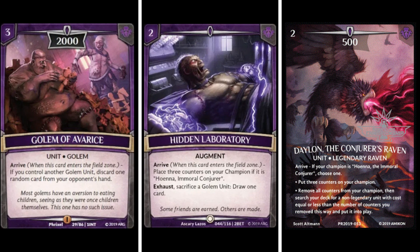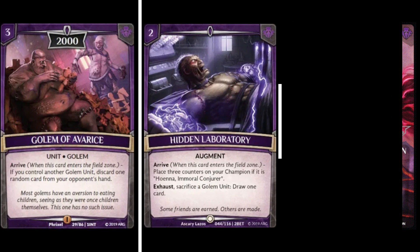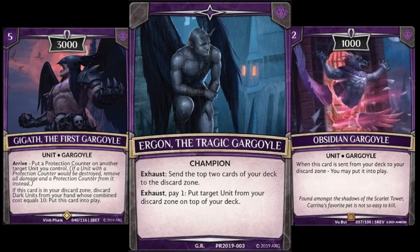Hoena decks focused on creating tokens and disrupting your opponent's hand to give them fewer options, eventually winning the game - more of a tempo deck. Hoena has fallen out of favor since set two as the meta got a bit too fast for her, but set three could change that. If you're looking for a nice tempo deck, Hoena is definitely not a bad choice. She has powerful options like Dalon, as well as Hidden Lab which generates tokens and sacrifices golems to draw cards and keep your hand size healthy.